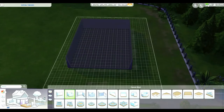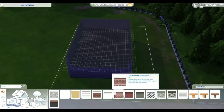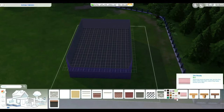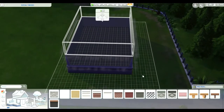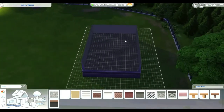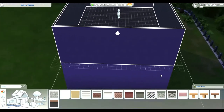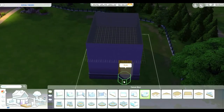Then we're going to add a foundation in, and I'm trying to find a pink foundation. Go ahead and make your ceilings really high too — yeah, the highest level, perfect. So I'm going to add in a nice tower, so we'll go into your octagon room.